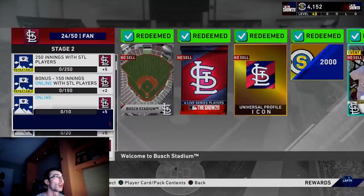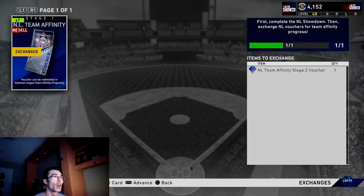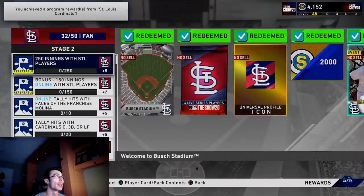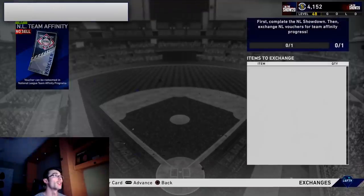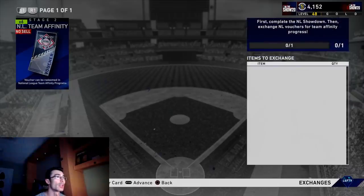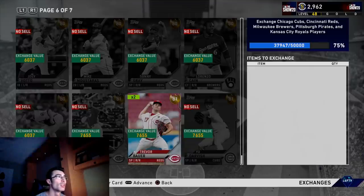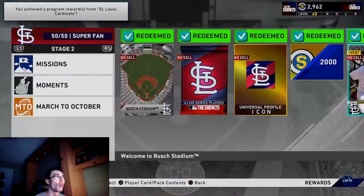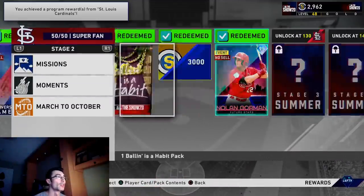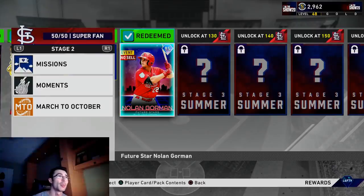Right now we're going to unlock Nolan Gorman. With the exchanges already at 20, I had some gold saved up, and as you can see I have the exchanges almost maxed out again to 50,000 exchange points. I'm going to save some vouchers and complete one more exchange — I'll probably buy a couple of Trevor Bowers at about 2,000 stubs each. He's going to start for me at first base.